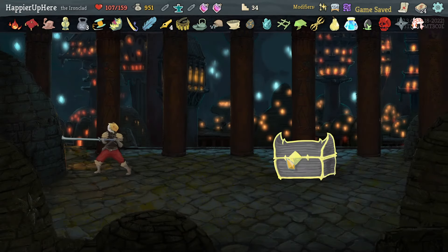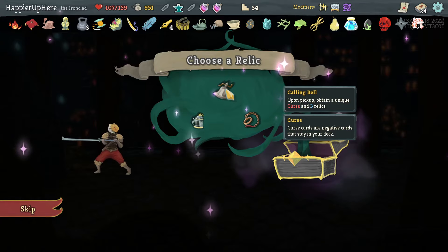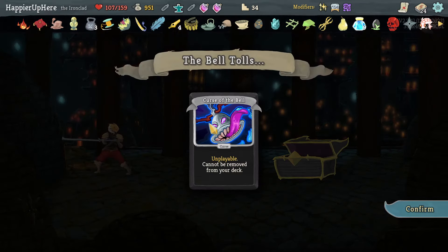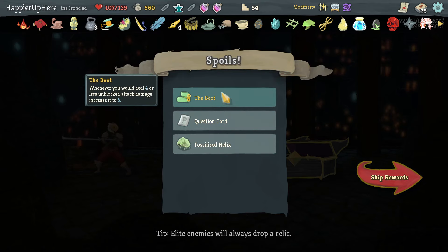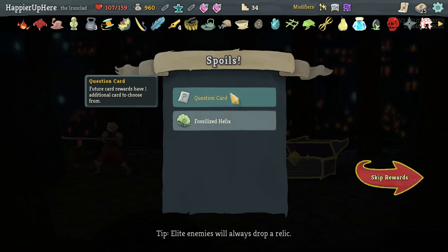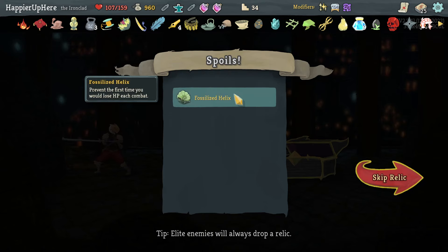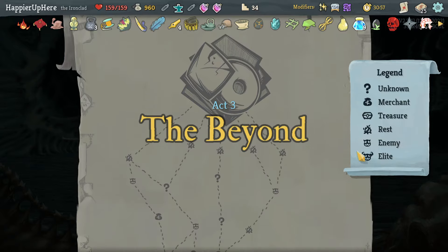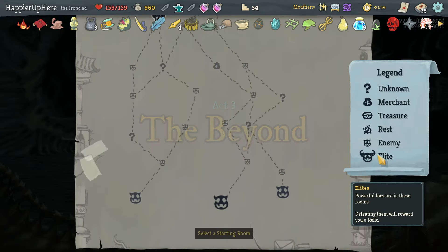None of these again — trying to go for Highlander. Calling Bell: pick between a unique curse and three relics. Curse of the Bell. Also the Boot: whenever you do four or less unblocked attack damage, increase it to five. Question Card: future card rewards have one additional card to choose from. And Fossilized Helix: prevents the first time you lose HP in combat — really good, although it will interfere with the Offering.